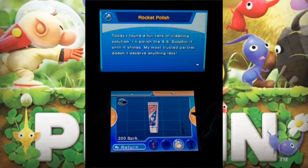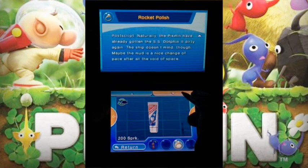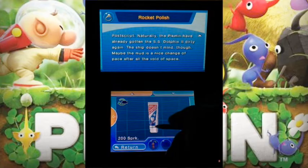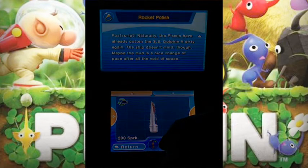Over here we've got the Rocket Pop Polish picked up on our daily planet expedition. Its description reads: 'A full tank of clean solution — pull it polish for the Extra Dolphin 2 until it shines. A most trusted partner doesn't deserve anything less. Postscript: naturally the Pikmin have already gotten the Extra Dolphin 2 dirty again. The ship doesn't mind though — maybe the mess is a nice change of pace after all the reward of space.' So kids, you gotta go brush your teeth every day — use your Berserker Brush and your Rocket Polish, whatever that looks like. That's what the game told you to do!